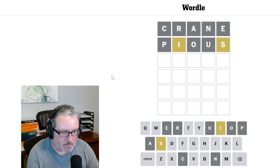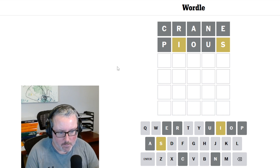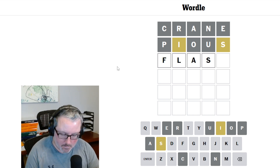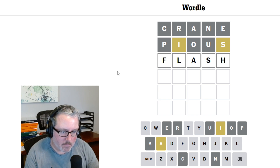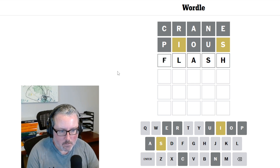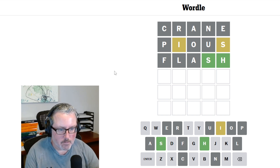Okay, backspace. I have to get used to the controls on this — I don't usually do it on the computer, I usually have an app or something. Anyway, so what would be a good word to put in here? I wouldn't mind doing FLASH. I know the A is not there, but this does get a new location for the S and it checks out three fairly reasonable letters. Okay, so I got the SH. That's a good location for the S there.